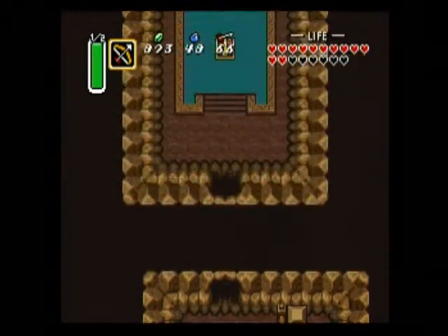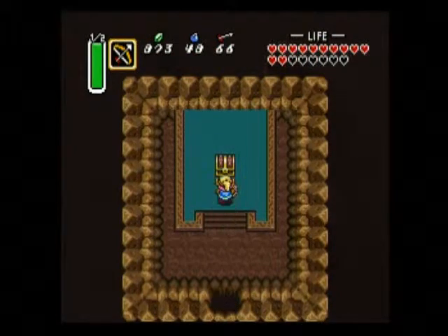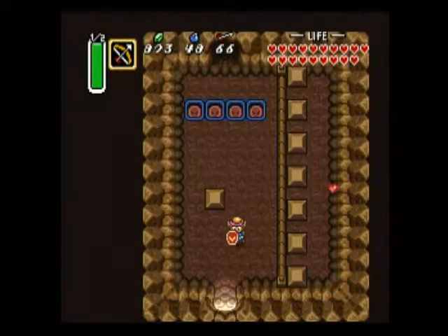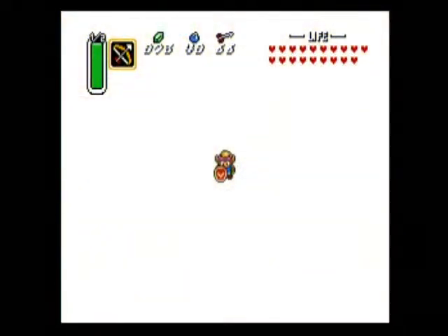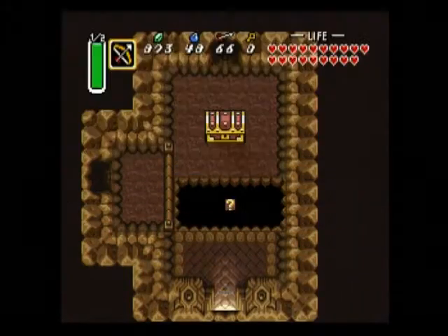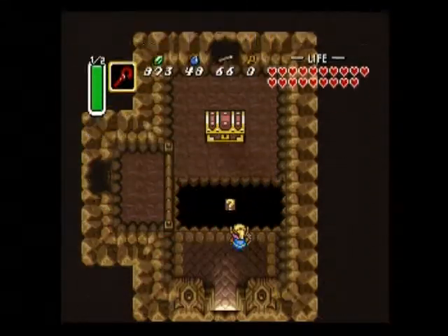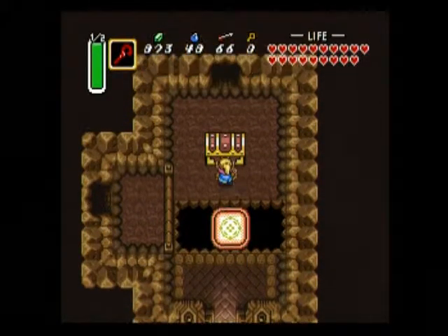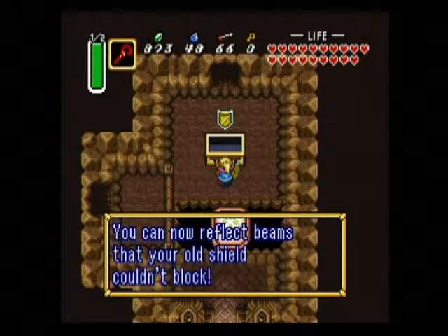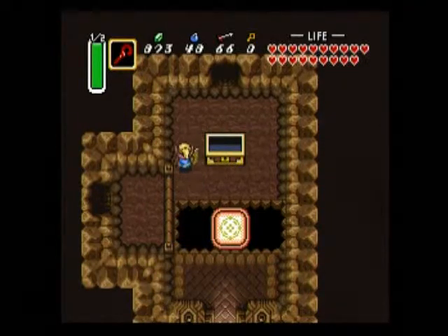Gotta kill them all. And right inside this chest is the final heart piece. Oh man, I'm so excited — this is gonna be my first Zelda game that I beat 100%, that I completely conquered. Let's head through this portal and continue on with the dungeon. Now let's open this chest and get our last shield upgrade, the mirror shield.